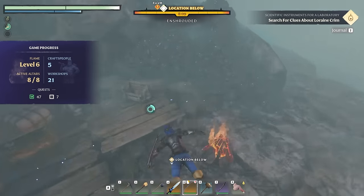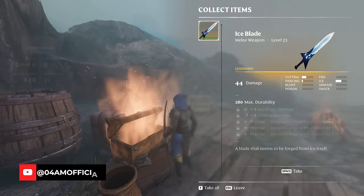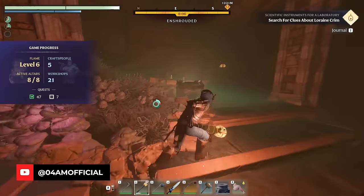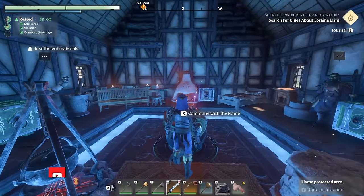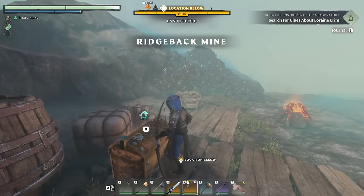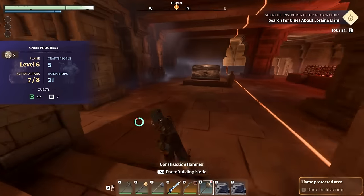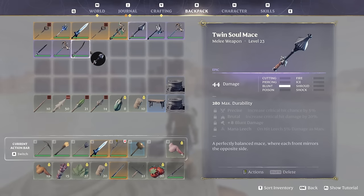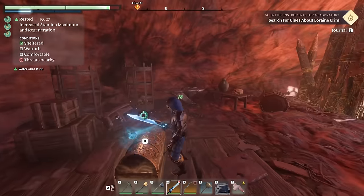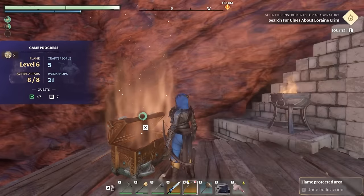Preparing yourself for the end game of Enshrouded can be pretty challenging, as to get your hands on the absolute best loot in the game, you sometimes also have to upgrade your base and strengthen the flame to gain access to some top tier farm locations. Today I found another farm I'm very much looking forward to sharing with you guys, including some from the community — a whopping total of six different farms to get the absolute best weapons and armor in the game. Let's get farming.